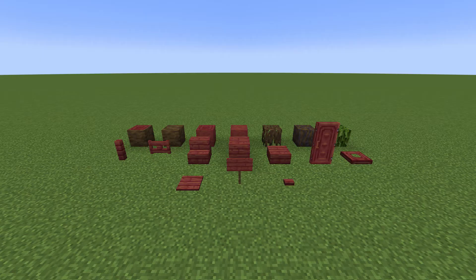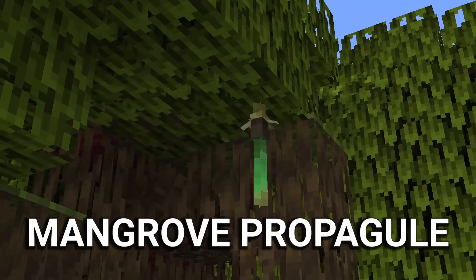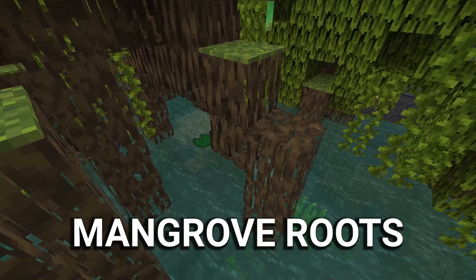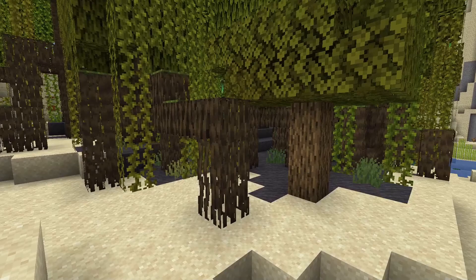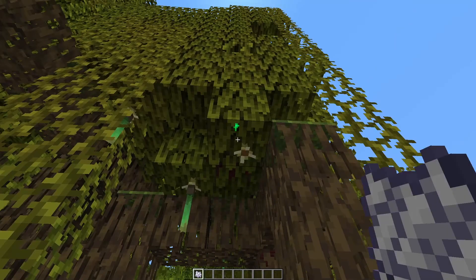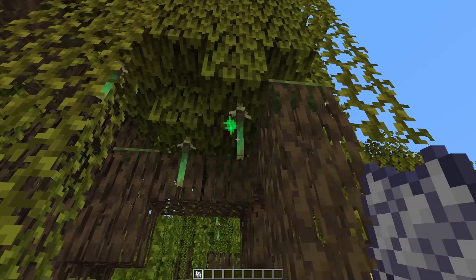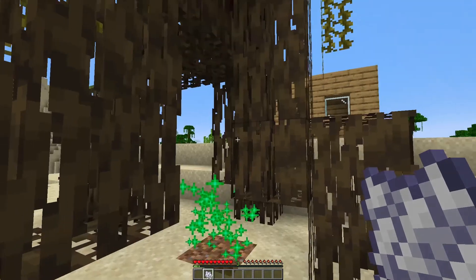But what's better than frogs? It's wood. Mangrove trees can be found in a mangrove biome or grown from a mangrove propagule, giving mangrove leaves, mangrove roots, and mangrove wood. Mangrove isn't like other trees — it's different. Propagules, or saplings because that's easier to say, grow on the bottom of mangrove leaves both naturally and through bone meal, and can be broken off to grow your own mangrove trees.